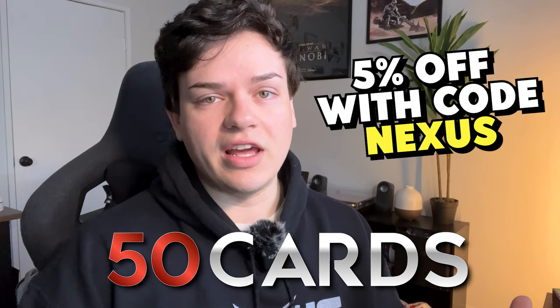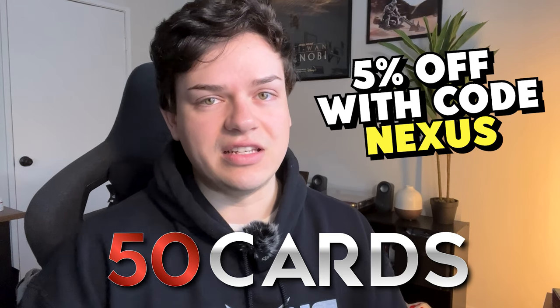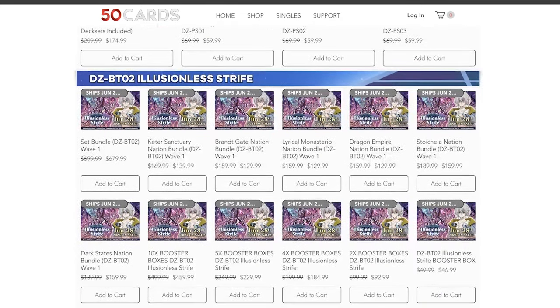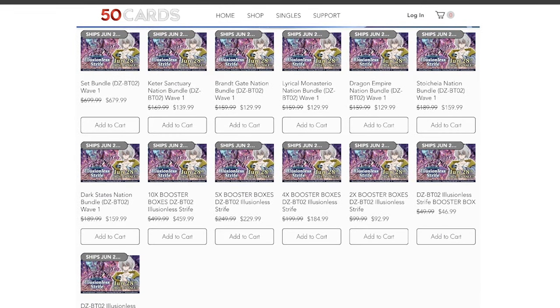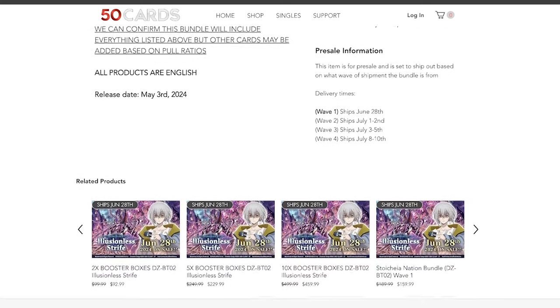You can use code NEXUS to get five percent off at checkout when pre-ordering your premium deck set. It's a great support to the channel and to 50 Cards as a vendor — they have a bunch of singles, play mats, play set bundles, and Divines bundles if you want to pick up your nation splits. After I'm healed from the wisdom teeth extraction I'm looking forward to talking about Raging Form — thank you guys for watching, I'll see you all in the next one.